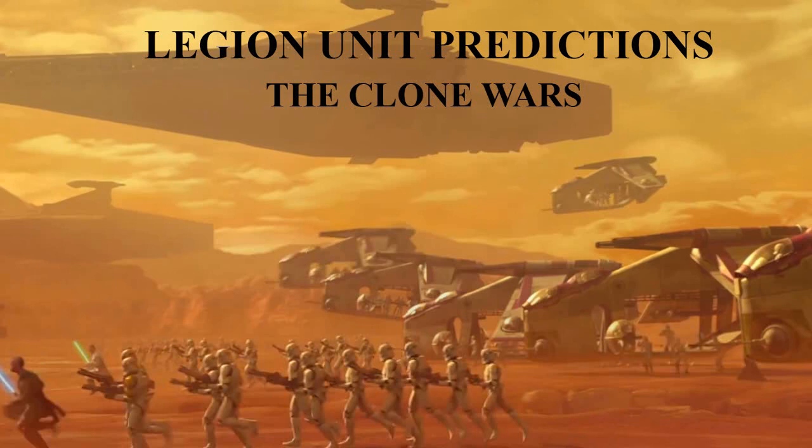I know what I laid out doesn't work exactly with standard units like Echo and Fives potentially will, but I think there's a way to make it work and it could be very fun if FFG gets creative. From a hobbying standpoint it's a great way to get lesser-known Jedi represented on the tabletop — characters like Luminara or Kit Fisto — and it's better to have them here than not represented at all.